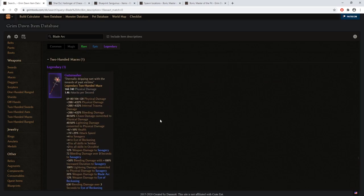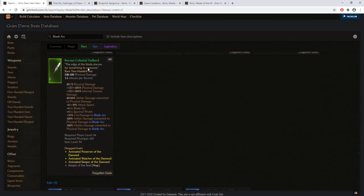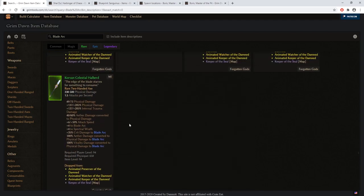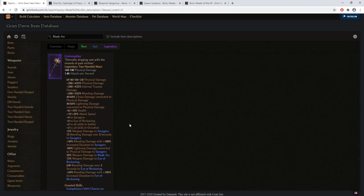God Smasher is also an end game alternative halberd. While comparing God Smasher to the Celestial Halberd, God Smasher loses in terms of raw damage, but in terms of skill bonuses it is capable of giving both plus two to all skills in the soldier class as well as specific bonuses to blade arc itself — so it is worth considering as an end game option.